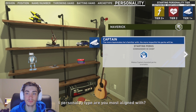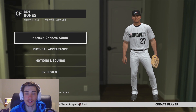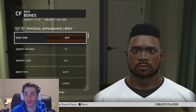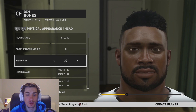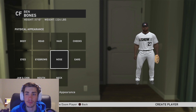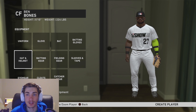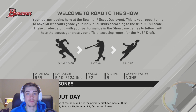For our third personality trait, we're going Maverick — we're going to ignore the team captain vibe and run the show our own way. I'll build Ben Bones off camera and jump back to show his height, weight, and appearance. Here he is — looks like a huge, mega-built athlete. He's 5'10", 224 pounds, built like a wrecking ball, an absolute beast of a running back going from the gridiron to the diamond.